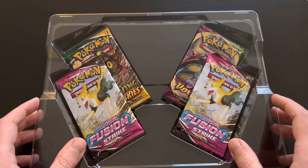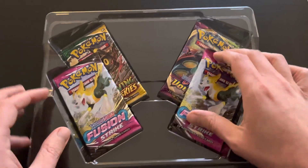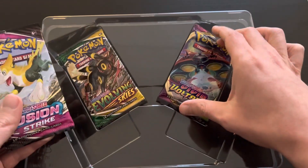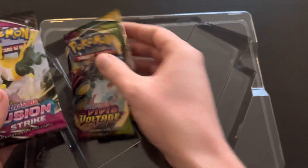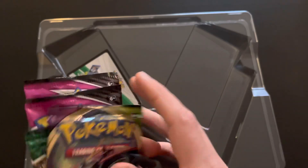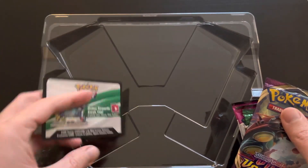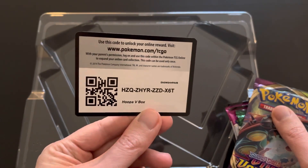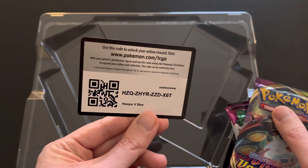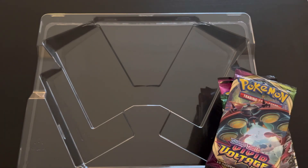Moving on to the four booster packs included with the box: two Fusion Strikes, one Bolt, one Vivid Voltage, and one Evolving Skies — so no two Evolving Skies in that case. Here is the online code card for the Pokemon TCG Online. Here you go for the first person who watches this — you're the lucky one who gets to enter this code online.